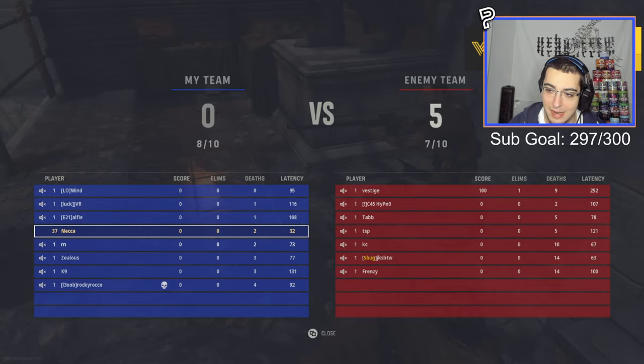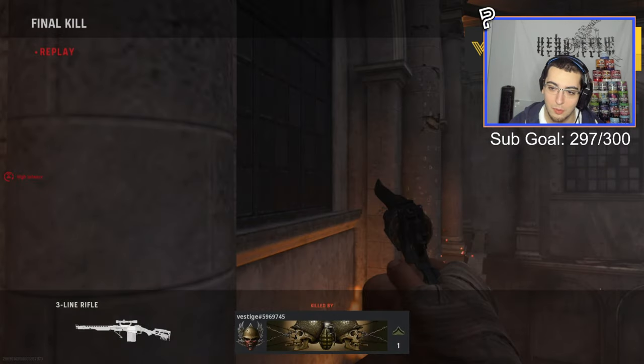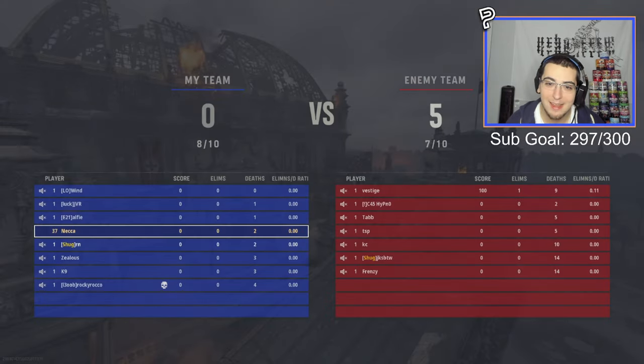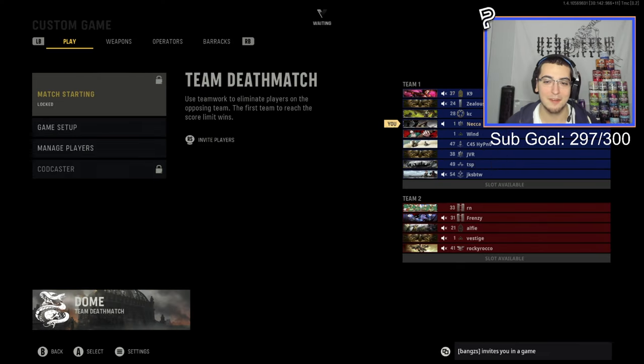Just as the level three hype train ended, someone finally hit on Dome — Vestige! Let's go, we finally hit on Dome, boys! But wait — they didn't jump off. Everything is going wrong. The amount of times we accidentally killed last and then we finally get a shot hit and he doesn't jump — that's so funny.